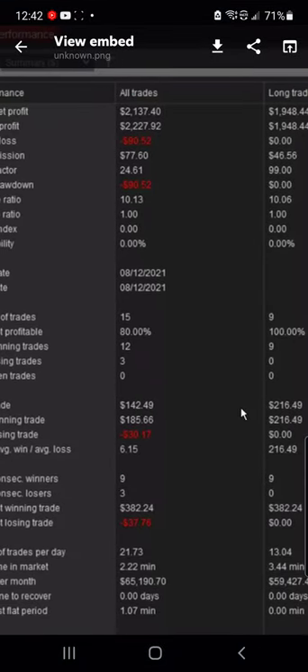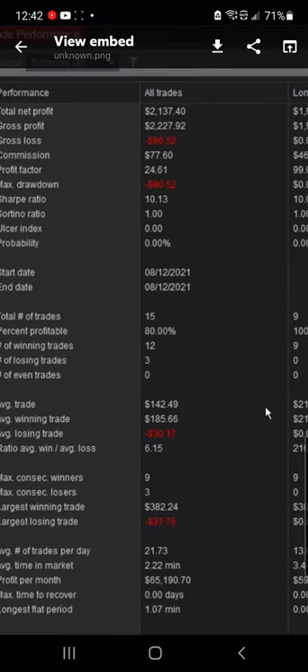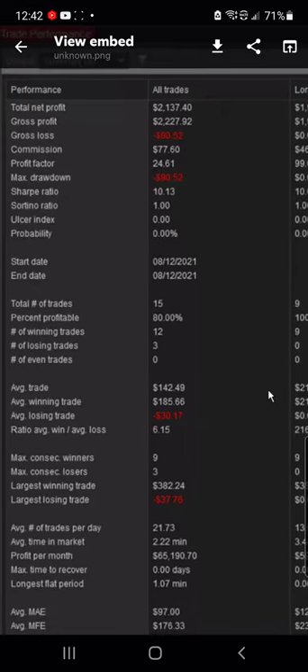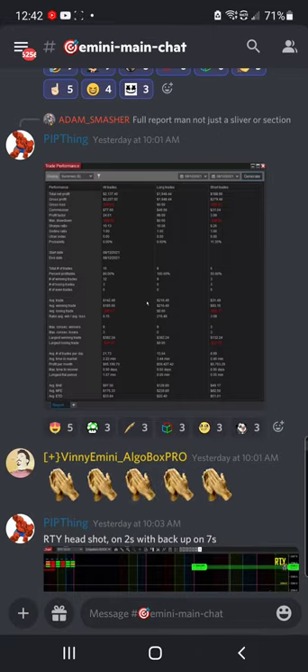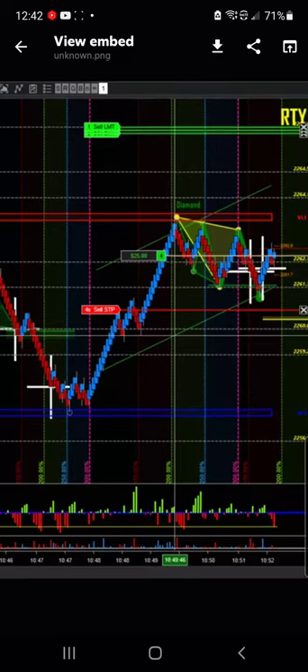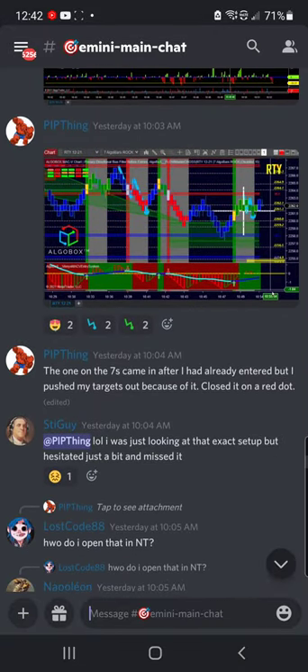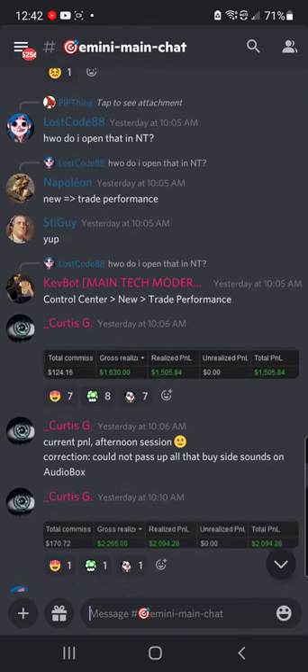Pip Thing — actually an ex-ICT student from a long, long time ago told me his whole story about him. $2K here, 80% profitable, and Profit Factor 24 — his winners were 24 times the size of his losers. Absolutely stellar. He may as well have been 100% profitable there. Picking up on the long on that double cross headshot — very nice. He had a power one in there as well because he's got the blue dot on the higher time frame. Well done.